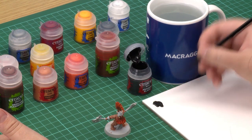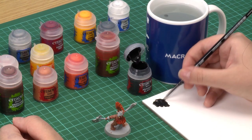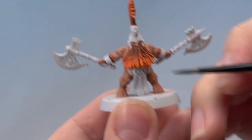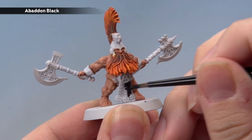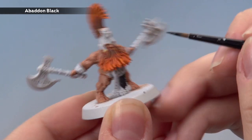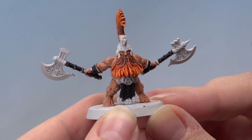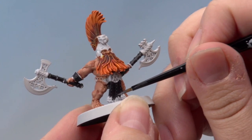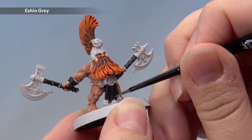The next thing we're going to move on to paint is all the leather and the weapon handles. We're going to start with a base coat of Abaddon Black using my small base brush, adding a little water to thin the paint down. Apply it all over the leather, starting with the loincloth. Don't worry if you get it on any of the bits that are meant to be gold — we'll be painting those later. Work your way around the model getting all the leather and weapon handles. With the base coat dry, add some highlights with Eshin Grey along the edges as neatly as possible. If you make a mistake, neaten up later with a bit of Abaddon Black.